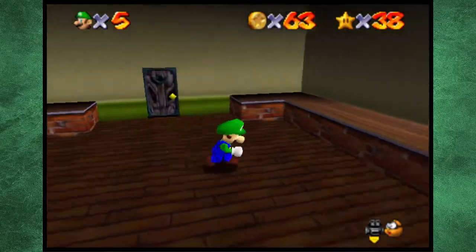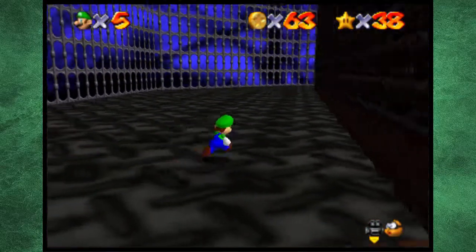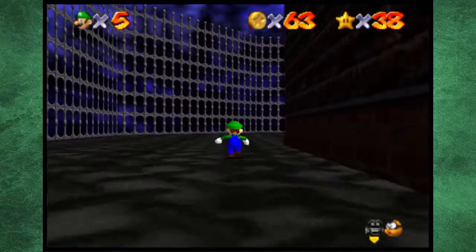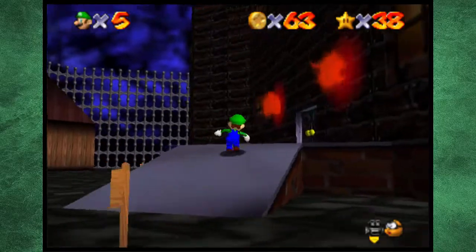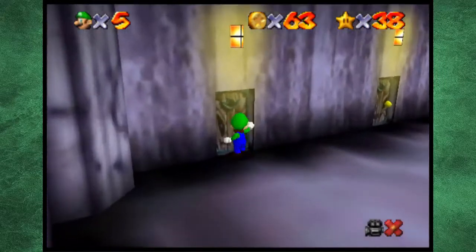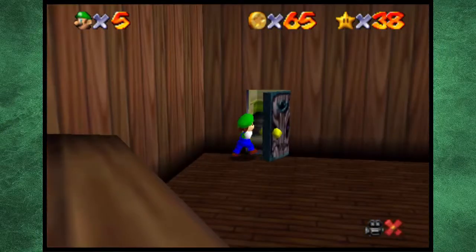Two for the price of one — I'll gladly take that. We can't do anything in here since we don't have the vanish cap, so I'm just going to go inside the main castle. We're already halfway there. How many red coins do I have? I have none. We're doing the red coin mission and I haven't even started — how great. So another piano — that's the first one. Goodbye, you creepy son of a gun.